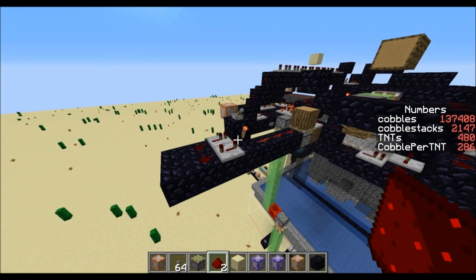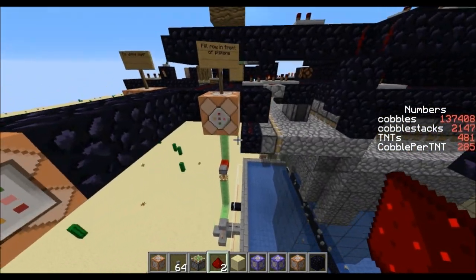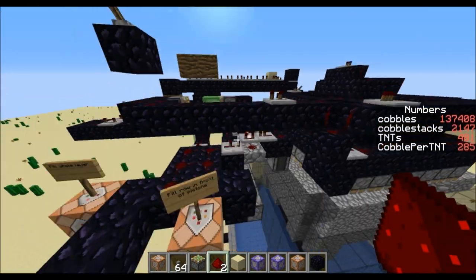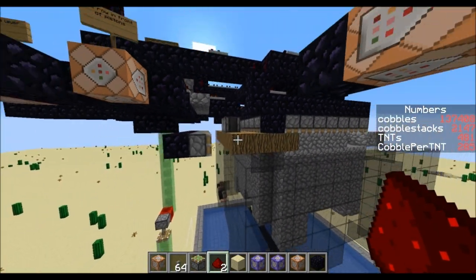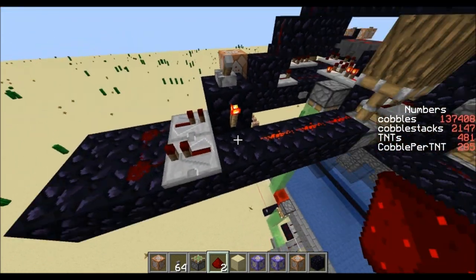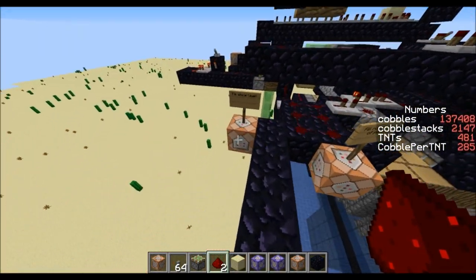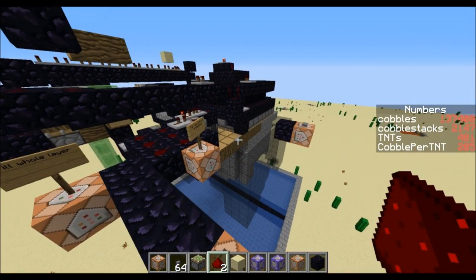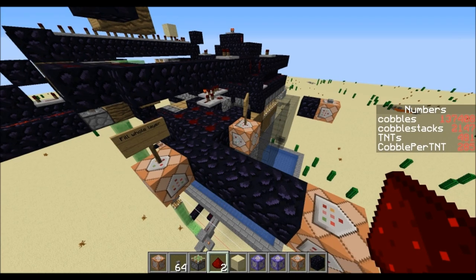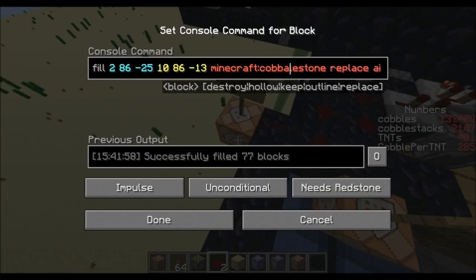I'll go through some of the controls real quick in case you want to try this in your own world. This is the master on/off switch and I just turned it off. I have options — I can do this one which is going to fill in the row next to the pistons, so this would be more like a tree farm input right now. You can also adjust the clock speed, though you might get problems if you try to set it too fast if you're filling up the entire layer. So yeah, you can see that's working, but it is slower — I didn't use this for long-term testing because it's quite a bit slower.